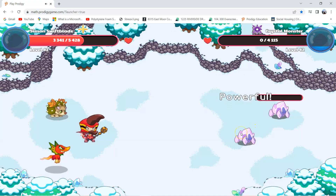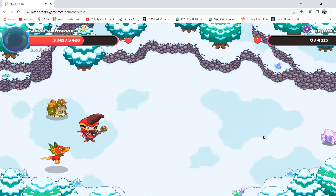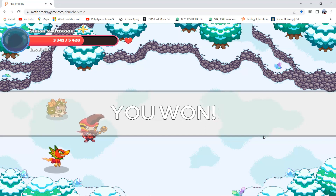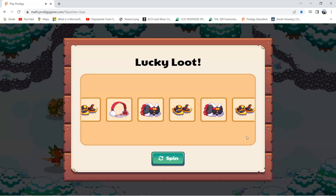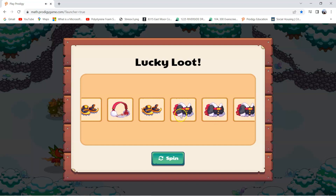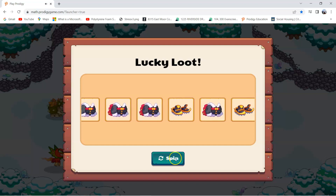We defeated both of the Crystal Monsters. We won the boss battle! Look, it's like a different type of chest you can see over here. Actually, this is the Lucky Loot, not a chest. Let's click on this — this is the gear that we can gain. Let's spin the Lucky Loot.